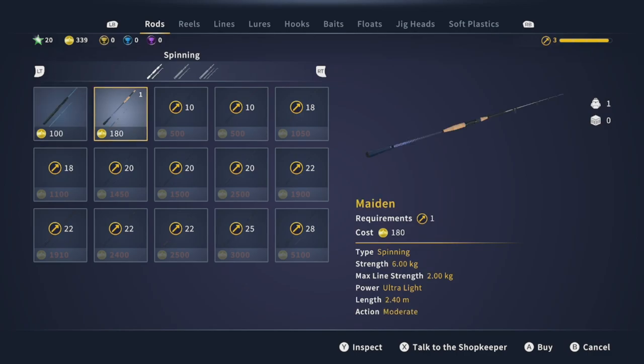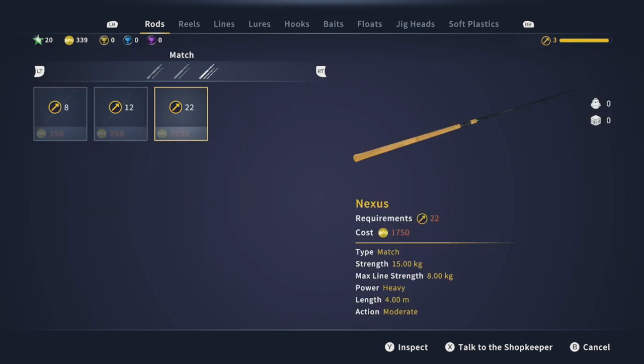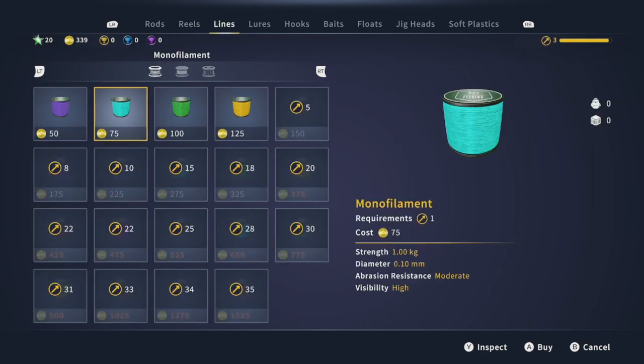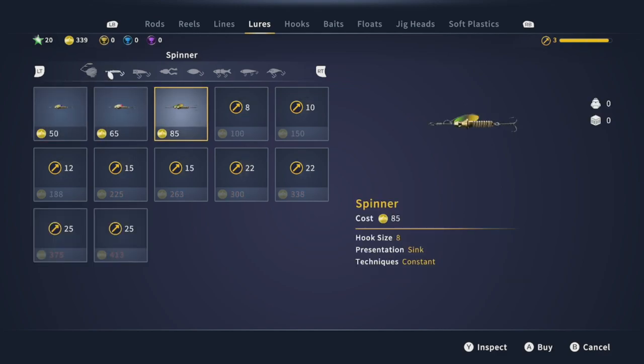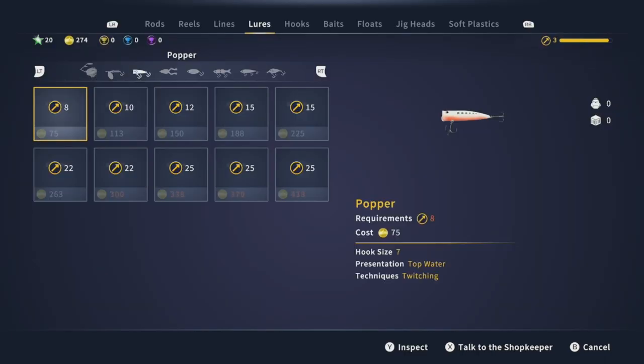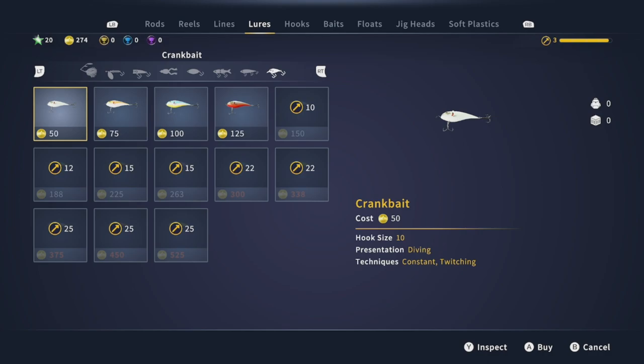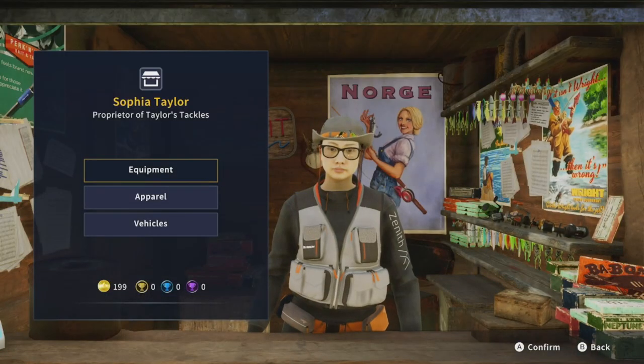Looking at the equipment shop — most of it is locked, requiring level 28 or level 35. We could get some new line if needed. Looking at lures: a spinner is 85, 65, or 50 coins depending on hook size — sizes 9, 8 available. We'll go ahead and buy one. We could also get a frog, but we'll skip that for now. There's a crankbait here too — hook sizes 9, 8, and 7. We'll get the hook size 9 crankbait so we don't spend too much.